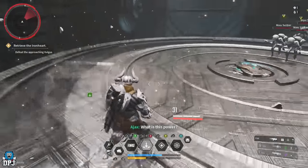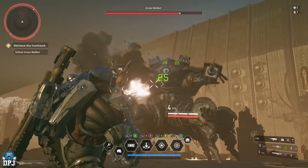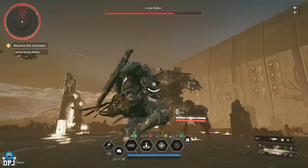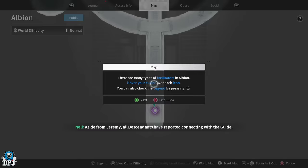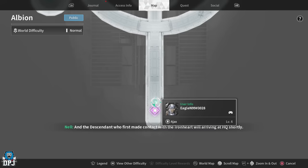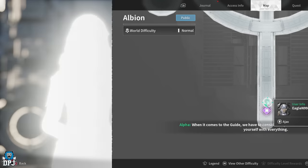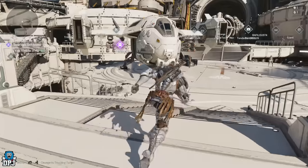Upon first selecting your character and completing the tutorial where you learn the basics, you then have to take out the Grave Walker — a simple and easy fight. You will then arrive at Albion where you firstly have to go and speak with Guide, located on the map, where you complete the New Hope quest step. Like all main story quest steps, these are highlighted in purple on your map.